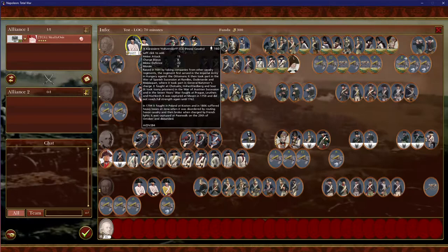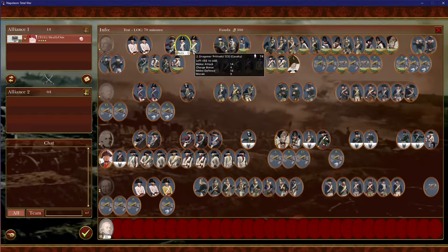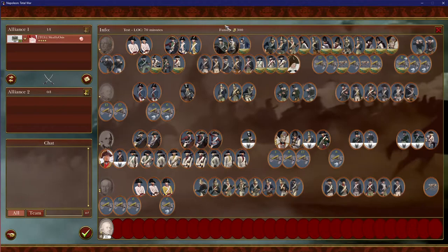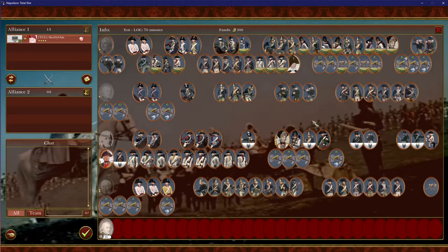The lower the number, the slower the unit. So these Cuirassiers are very slow because they're heavy Cav — they have lots of armor and are naturally slow. Medium Cav, or Line Cav as some call it, has medium speed — not slow but not fast either, right in the middle. Light Cav is the main bread and butter of scouting the enemy because they're fast and maneuverable.